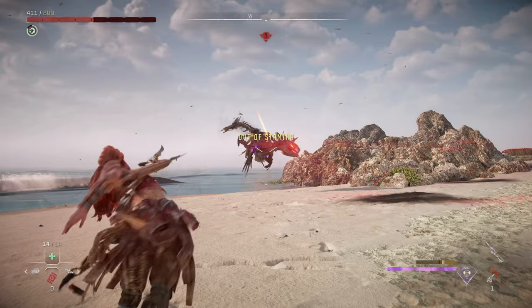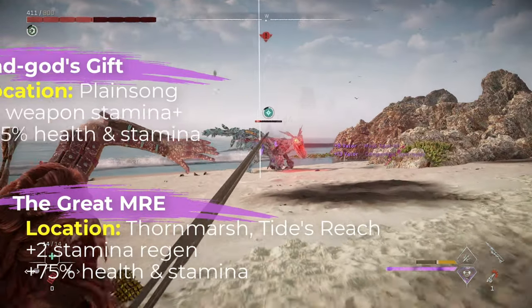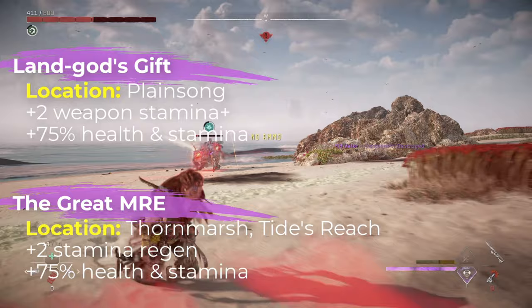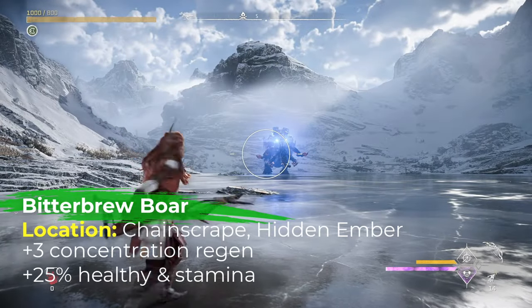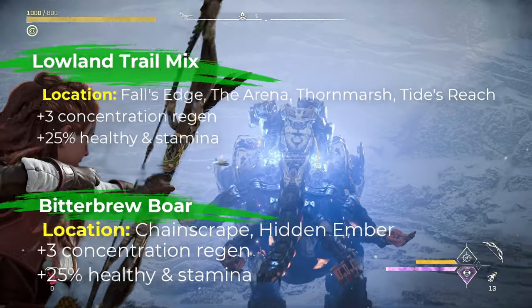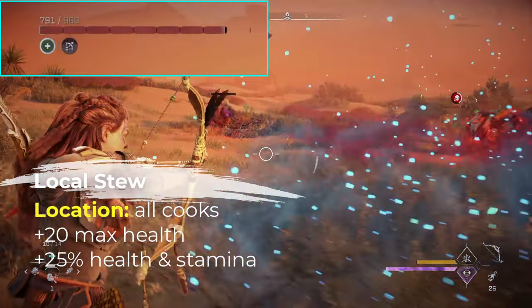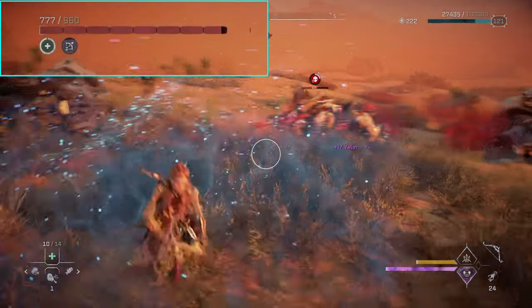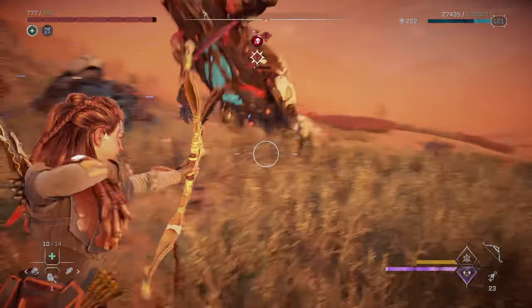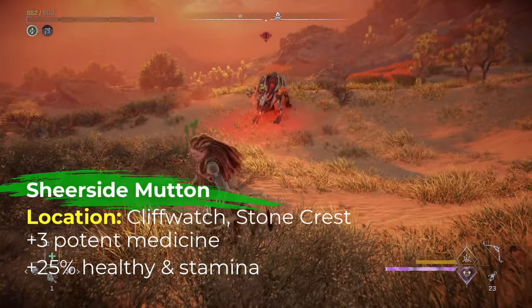The 7.5 minutes you get through the level 2 skill is plenty, and I probably wouldn't go out of my way to upgrade it any more than that. Like different weapons and armors, foods have different rarity types, with the more rare foods giving you back a larger portion of your health and stamina. I really like foods like the Great MRE or the Land God's Gift that help you recover weapon stamina more quickly, or foods like the Bitter Brew Boar and the Lowland Trail Mix, which help you recover concentration faster.